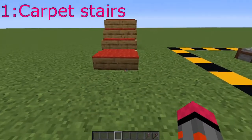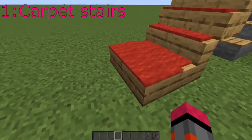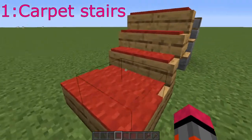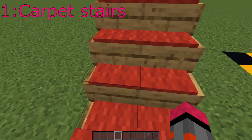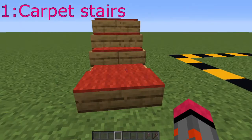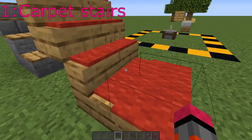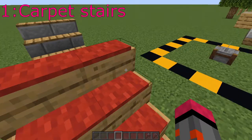The first mod I'm going to mention is the Carpenter's mod. This simply makes it so you can put carpets on slabs and stairs. This is useful for when you're wanting to put carpets on your floors and you want it to keep going up the stairways, but you can't make stairs out of wool, so you can put carpets on the stairs. Logical.